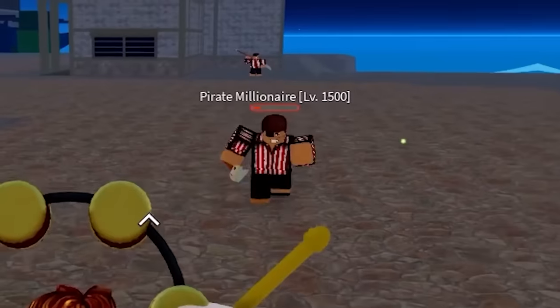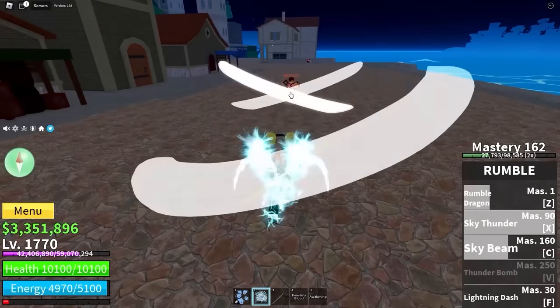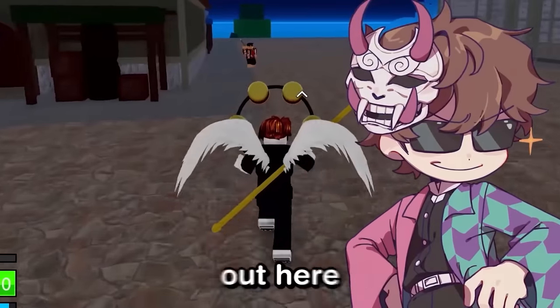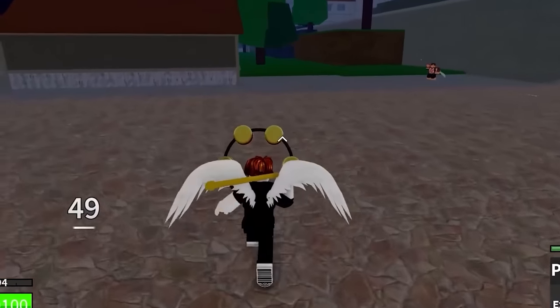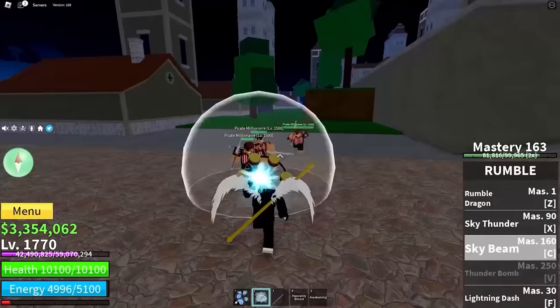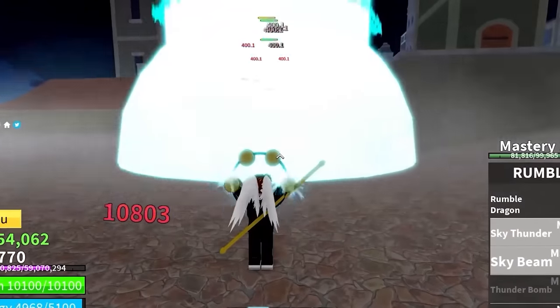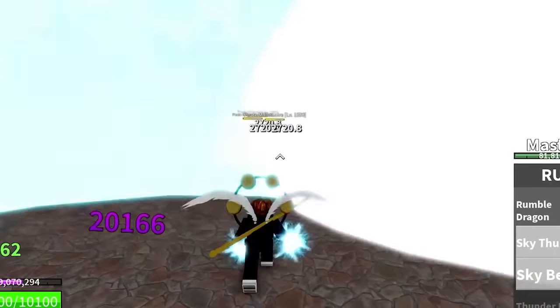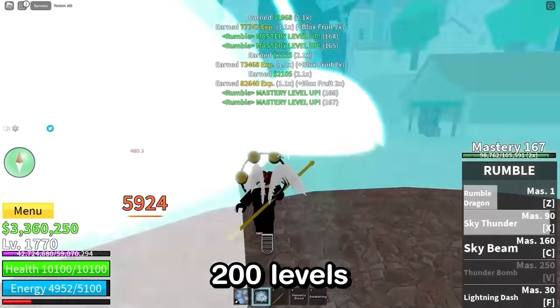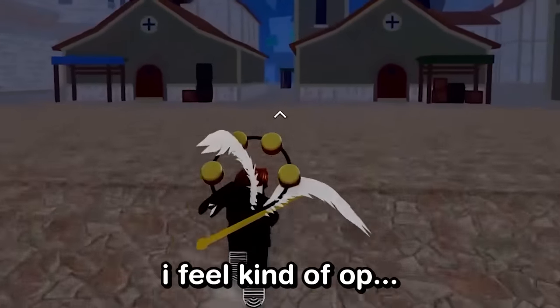I'm literally lightning and they've got metal weapons - you know what that means? The power of conductivity. That's right, we're fighting with science out here. Pole attack did 49 damage - that's huge. Wait, 58, we're upgrading. I think I'm just gonna stick to hitting these guys with as much lightning as possible because my other moves are just terrible. I mean, I know these enemies are like 200 levels below me, but I feel kind of OP.